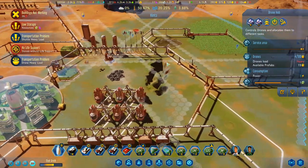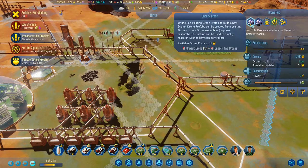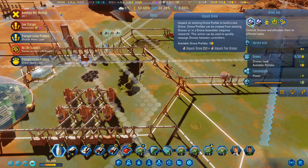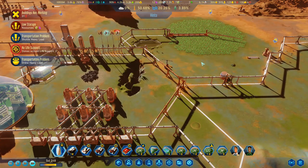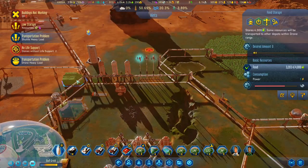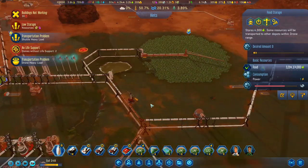So what about this one? We've got heavy load on here and we've got some prefabs available. So let's put an extra few drones in here — we'll go with 16 drones. Now we're talking, look at them go. And yeah, they're filling that one up and they're filling that one up pretty quick.